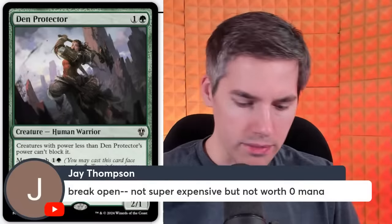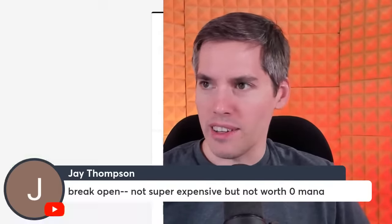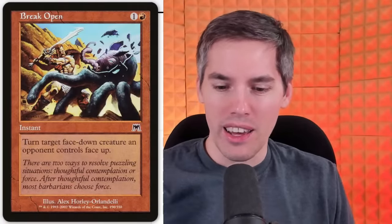Break Open — not super expensive, but not worth even 0 mana. It's a 2-mana instant that turns a face-down creature an opponent controls face up. You could use it to turn up the Den Protector at instant speed — so weird. You can do it for 2 mana here as well. Surprise! It's going to be a hell of a surprise when they see it.